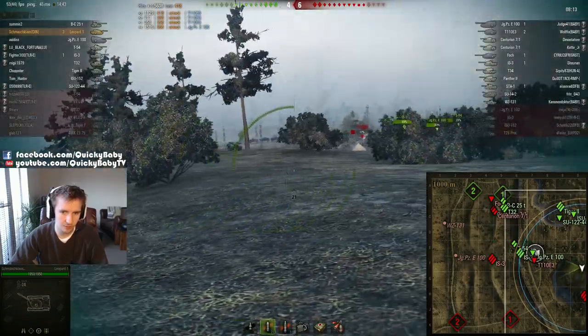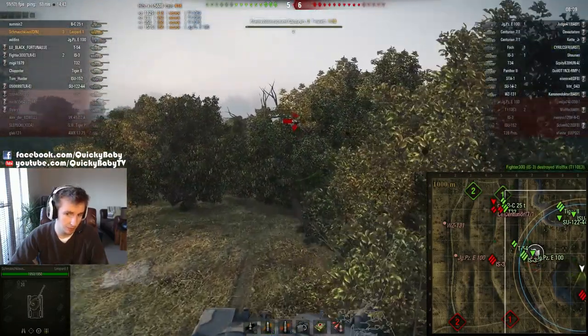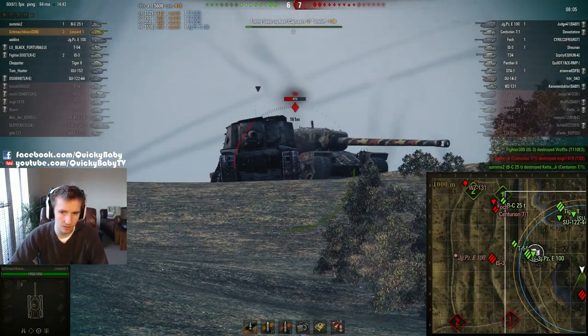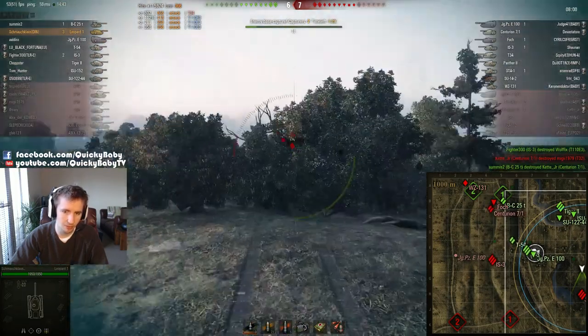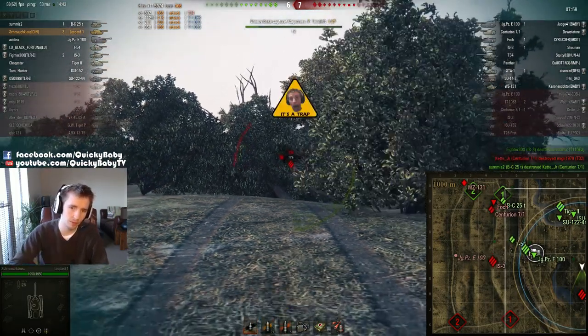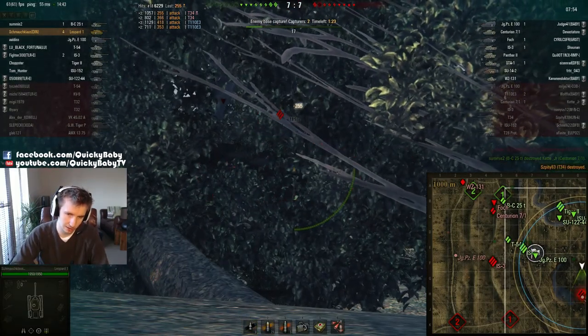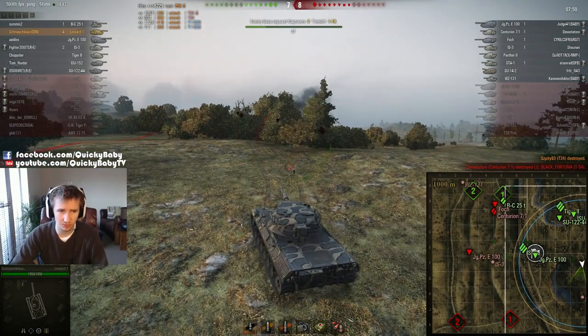He goes forwards, spots the T34, pulls back, decides not to shoot at the T34, aims at the T110E3, but then goes back to re-spot it. He's not going to pull back behind the bush for this shot though — he's going to reveal his position. Because the bush was transparent when he fired, he's not getting the full camo rating from it, so he gets spotted. But it doesn't matter because of the fantastic rate of fire on this gun.